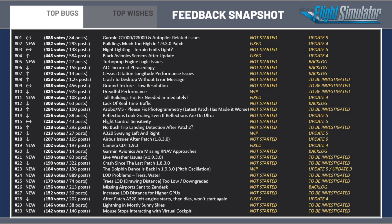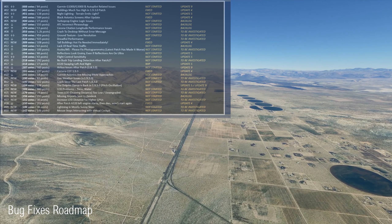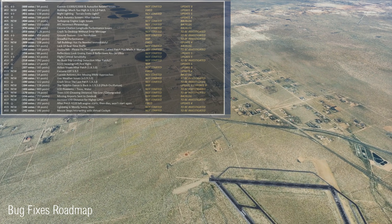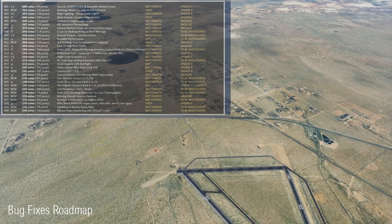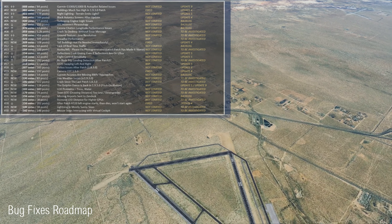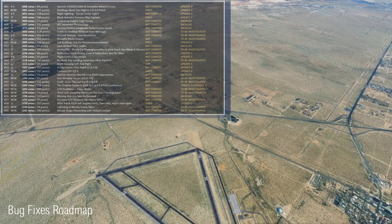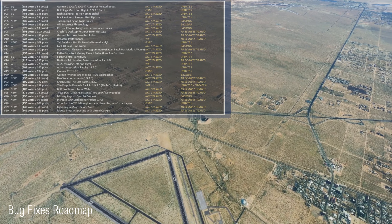This is something which has affected me on nearly every play session, and it's been there right since the start. Right now, this is listed as not started, meaning Asobo have not yet begun investigating the issue, but a fix is scheduled for update 9. For reference, the update coming on the 13th of October is update 4. Moving on, the problem of buildings being too high due to the last patch has been fixed in update 4, which is the next update.